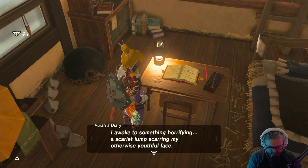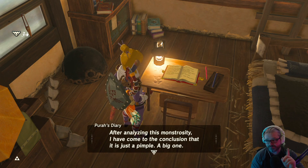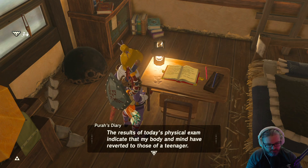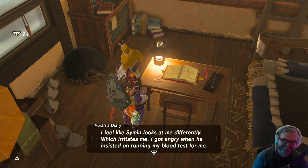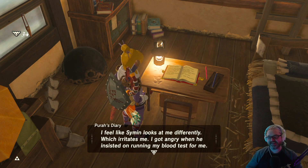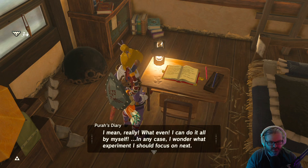Day five: I awoke to something horrifying — scarlet lumps scarring my otherwise youthful face. After analyzing this monstrosity, I've come to the conclusion that it is just a pimple — a big one, but a pimple. The results of today's physical indicate that my body and mind have reverted to those of a teenager. I feel like Simon looks at me differently, which irritates me. I got angry when he insisted on running my blood test for me — I could do it all by myself. I wonder what experiment I should focus on next.